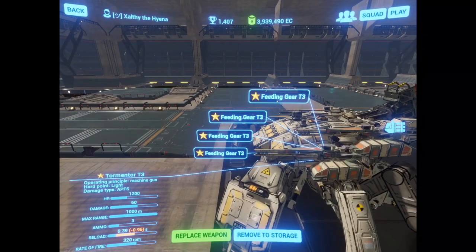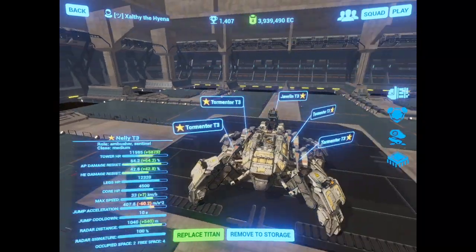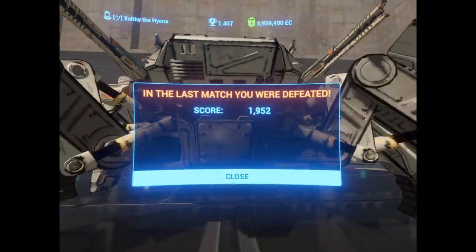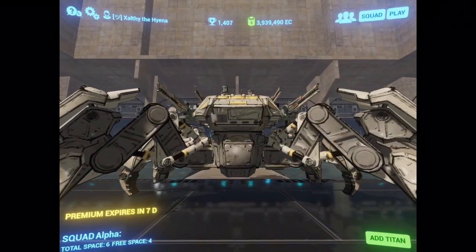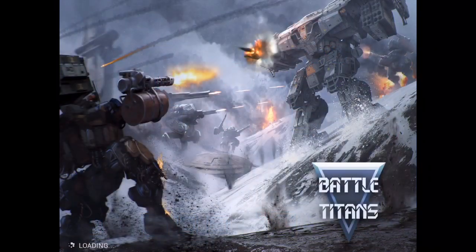Currently, this Tormentor Nelly is set up with feeding gears on its weapons. Feeding gears are the build with the highest DPS-C, but it means you will have to fire all the time for it to deal a lot of damage. That's basically true of any Tormentor build. But some people advocate running all magazines, others advocate running reinforced ammunitions.